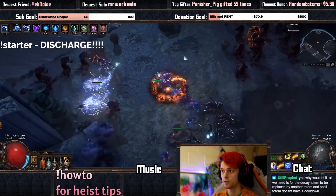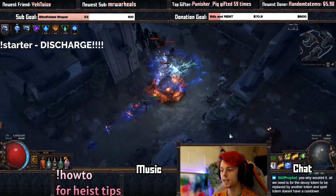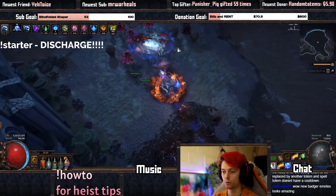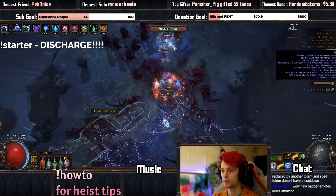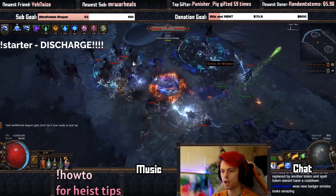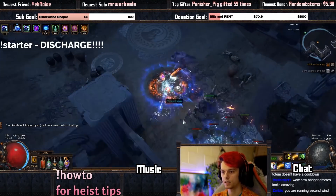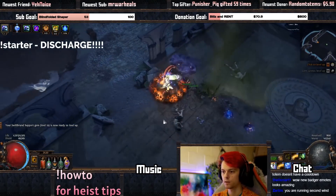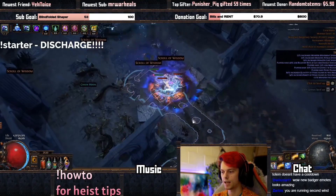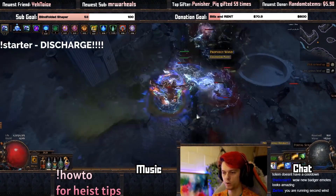Let's blow that pack up there as well. We'll get to the boss and see if I can show you what it feels like getting a low roll. Our Discharge is level 20 right now — it just leveled up. We are running Second Wind at the moment so we can actually do a double explode, which is kind of nice, but I will swap to Hypothermia on the boss once we get there so we do have a little bit more damage.